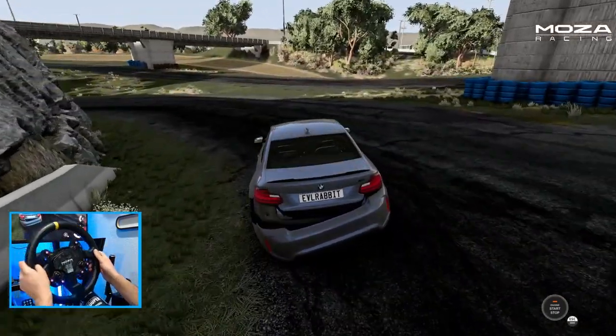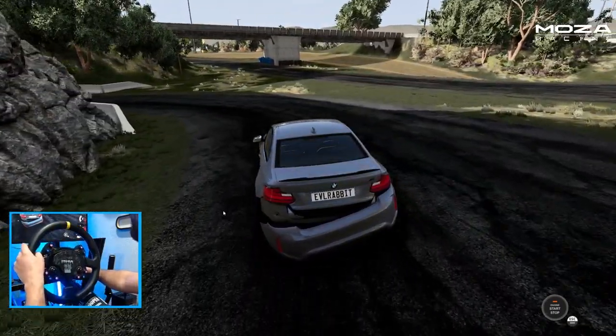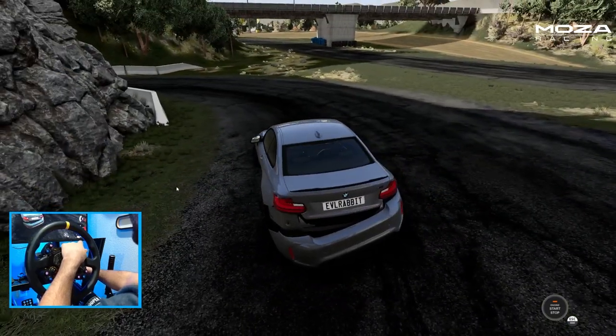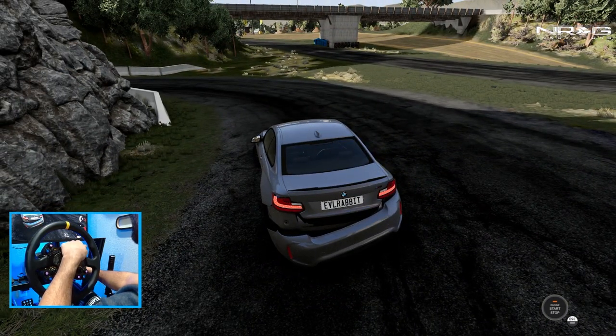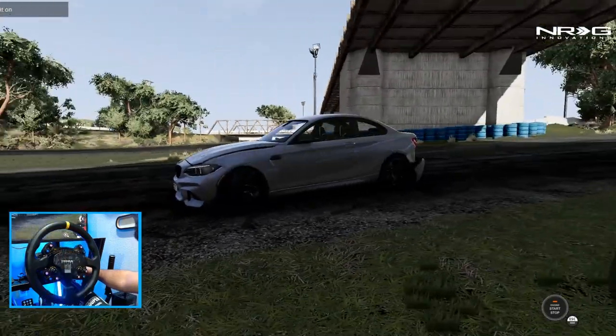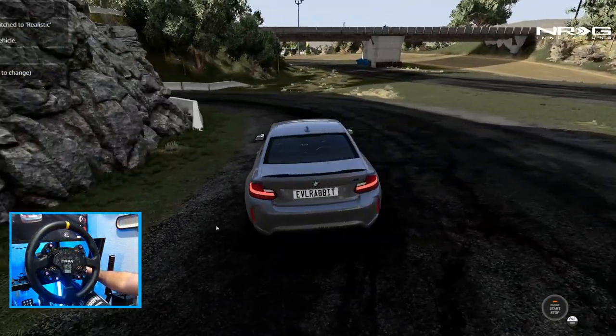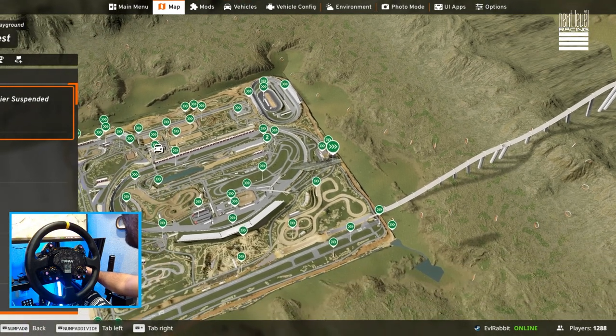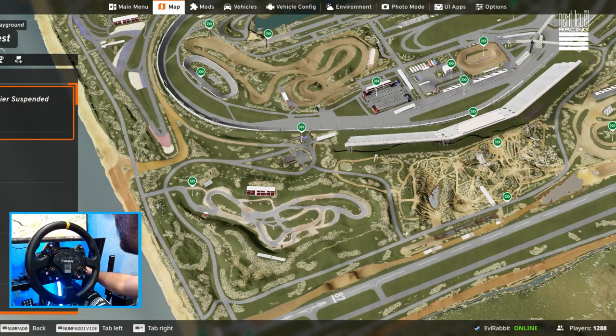Oh, we broke a wheel — we definitely broke our front wheel there. Yeah, we definitely broke that. Well, we're gonna have to hit refresh on that and go to the map to find another place where we can go full drift send.